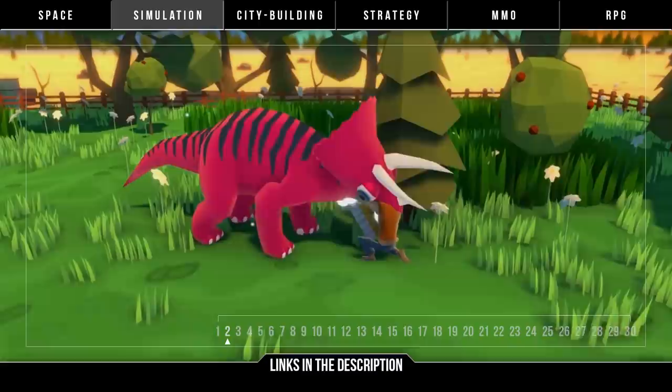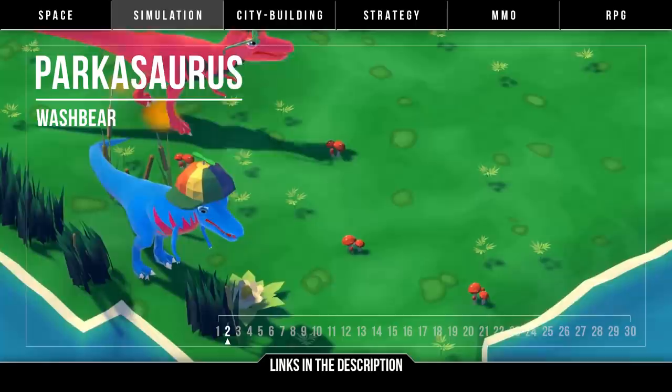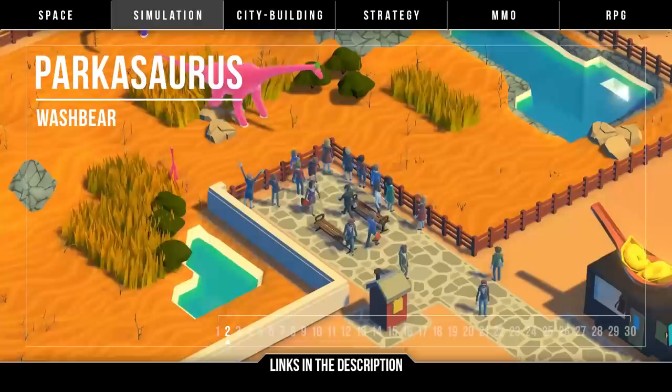Continuing with dinosaurs, it's Parkasaurus by Washbear. Dino Park Tycoon was a dinosaur park management game from 1993 — you can actually play that for free in browser at archive.org — or you can check out this spiritual successor.